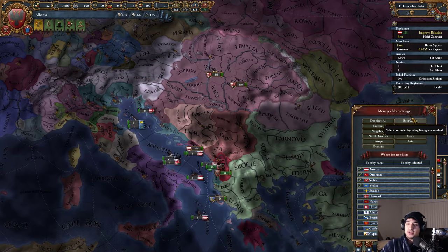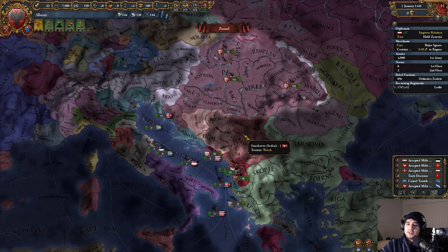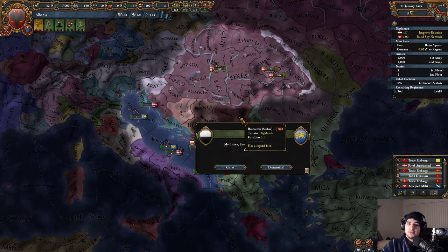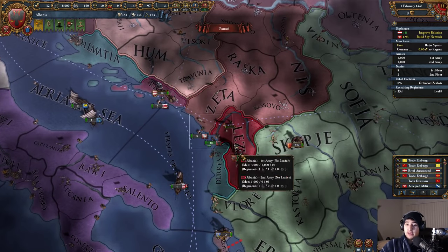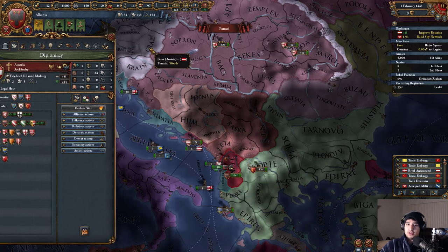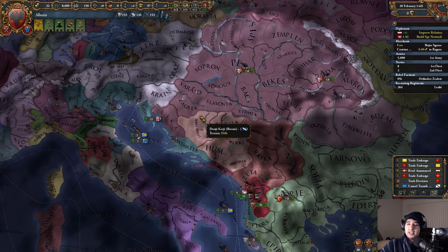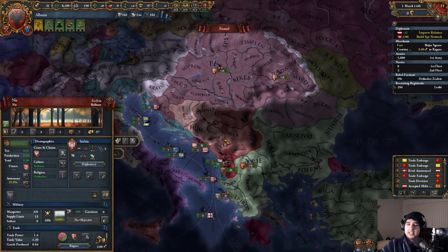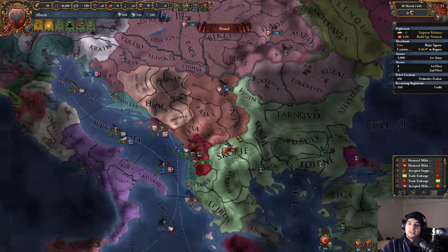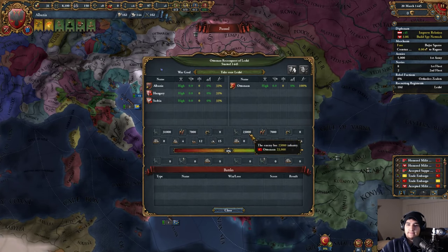I don't think I want to join Ragusa's trade league because our first target is going to be Serbia. There's a Jagiellonian union — Vladislaus the Third — we're probably going to attack Serbia. We get the royal marriage with Hungary. Serbia usually allies Byzantium; indeed they're allied with Bosnia and Byzantium, so we should expect a tough fight there.